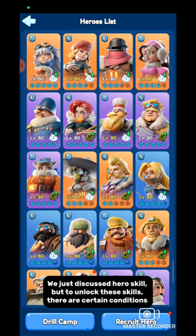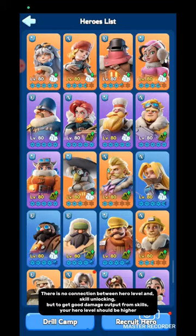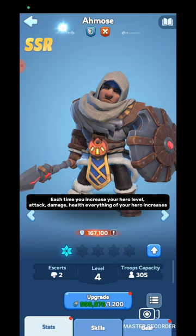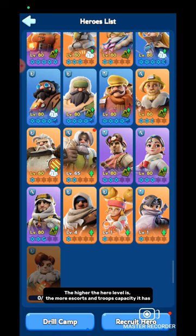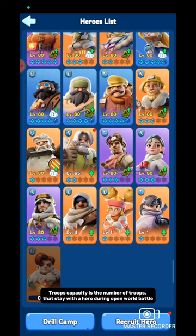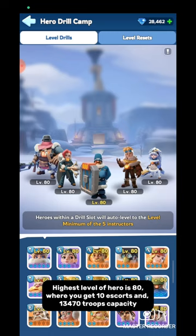To unlock skills, there are certain conditions. Let's start with hero level. There is no direct connection between hero level and skill unlocking, but to get good damage output from skills, your hero level should be higher. You can use hero EXP to increase your hero level. Each time you increase your hero level, attack, damage, and health of your hero increases. Hero level also increases escort value and troop capacity. The higher the hero level, the more escorts and troop capacity it has. Escort value is the number of troops that stay with a hero during exploration and arena. Troop capacity is the number of troops that stay with a hero during open world battle. The highest level of a hero is 80, where you get 10 escorts and 13,470 troops capacity.